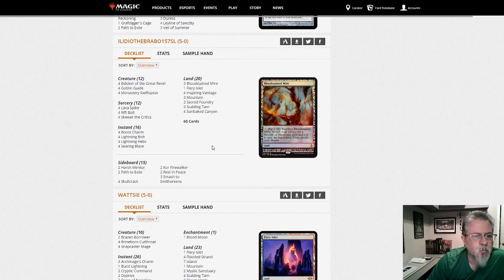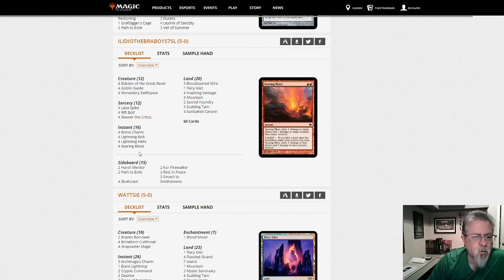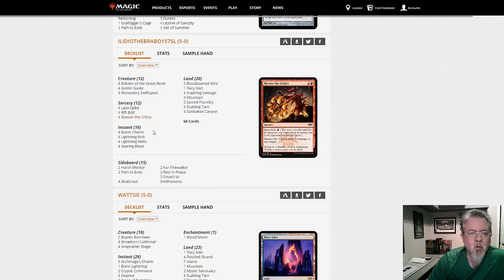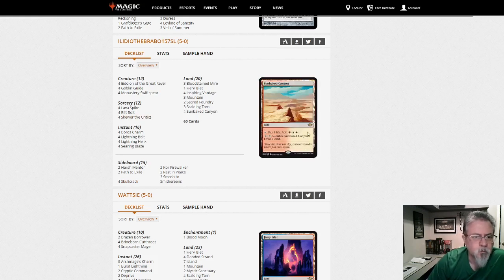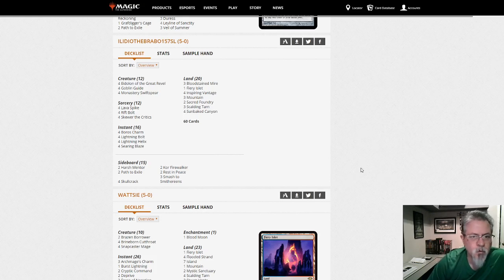Burn — very straightforward Burn list with four Skewers. Online I can see the four Skewers, but if I was playing in paper I'd have Skull Crack main because I'd expect more Heliod combo. Since you're online and Heliod is less represented there, Skewer over Skull Crack might be right. It's Burn — lots of red cards that deal damage, mix to your taste.